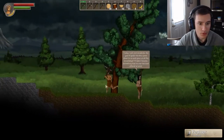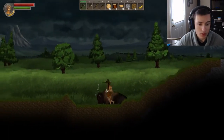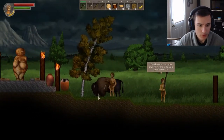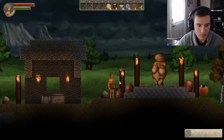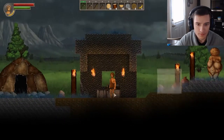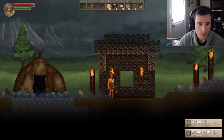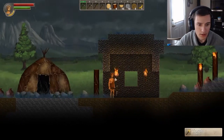Those birds are always good to kill because we're gonna need feathers for when we get our bow, but that's a little while away. There's like no shrubs or anything around here. We could just steal their torches — let's take their stone chest and box too, because what do they need it for?